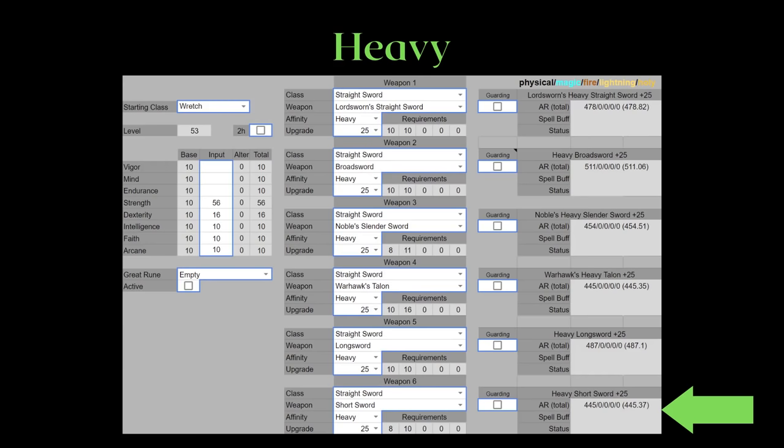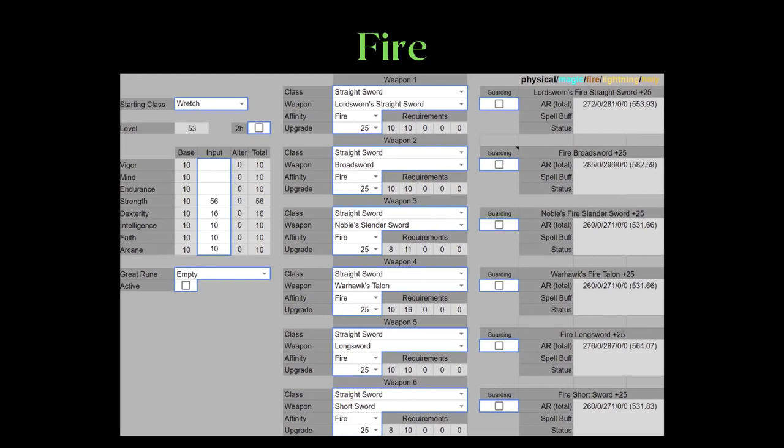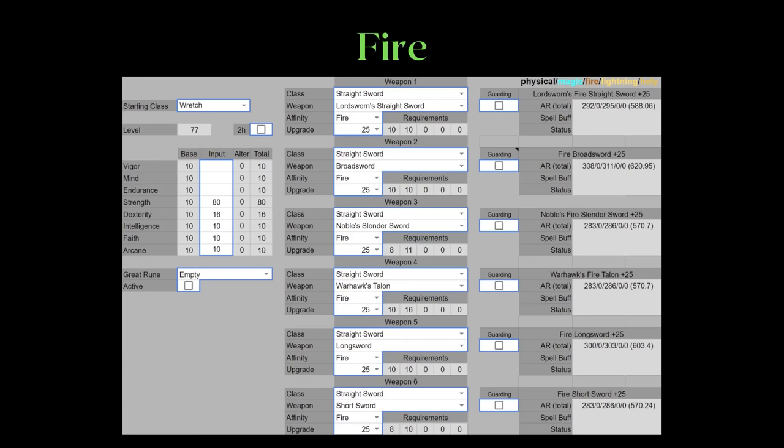Let's start with the heavy infusion. The 3 swords you actually have to keep an eye on are the broadsword, the noble slender sword, and the Warhawk's Talon. The noble slender is mentioned because some people might want that extra range, however small it is. The Warhawk's Talon is mentioned because of its unique heavy attack. As for the fire infusion, because of the straightsword's low base AR and poor fire infusion scaling, I would suggest not using fire if you have adequate strength, unless your target is weaker to fire than physical.